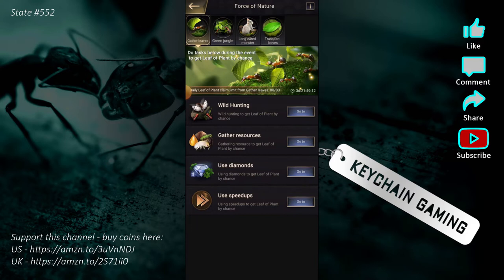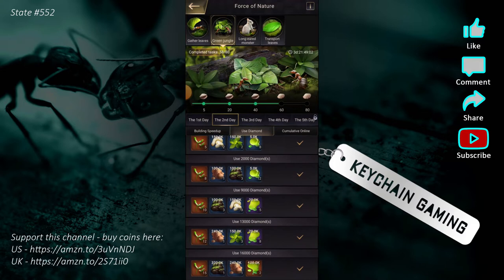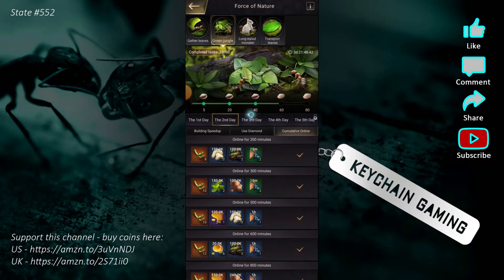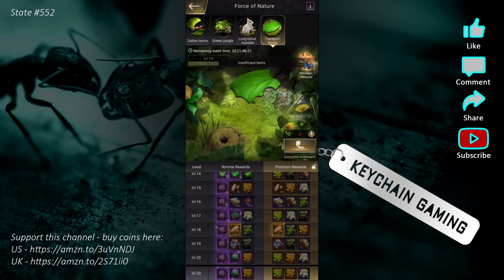Everything you can do during the force events is free. Things like logging in every day, hunting the rabbit, gathering resources, building, using speed ups — the one exception is using diamonds. Being online counts, evolution speed ups, alliance helps, alliance donations, hunting creatures, hatching ants, getting special ants — all of these help you get additional resource rewards and leaf of plant points, which you use to send your ants out gathering.